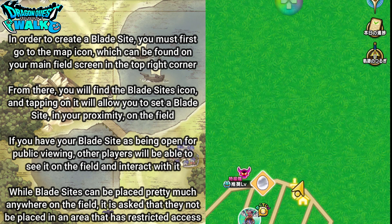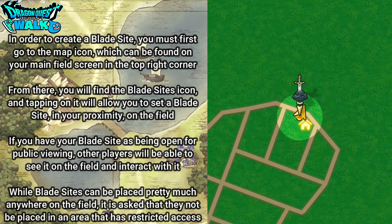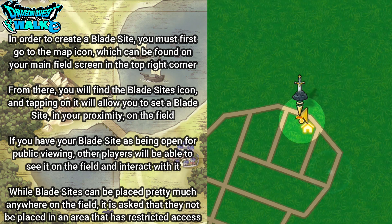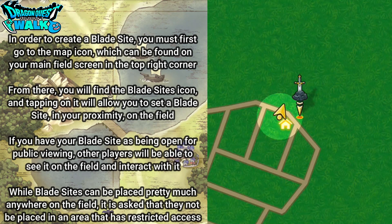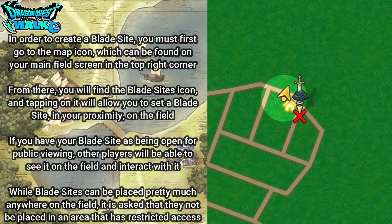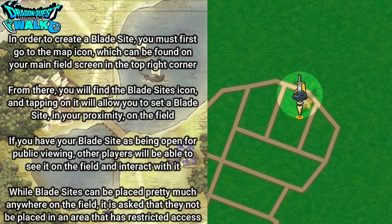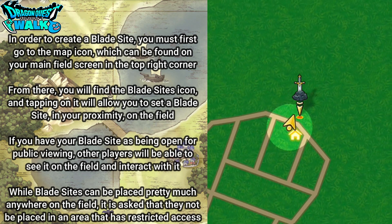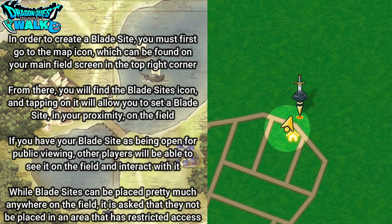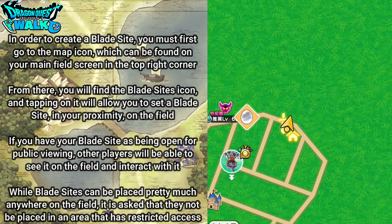Then from here, again in the top right, you're going to find the Kiseki no Tsurugi or the blade sight icon which you can tap on and select a blade sight. You'll be able to select a position right in your close proximity, but since I already have a blade sight in my close proximity I'm not going to place one down, so I'm going to quit out of there.